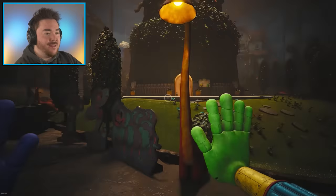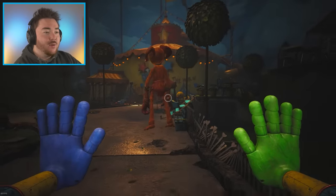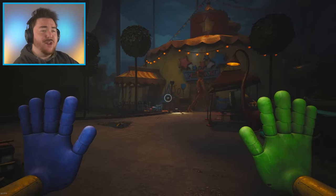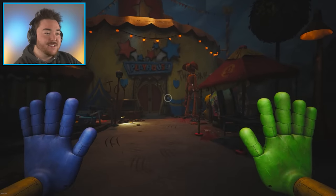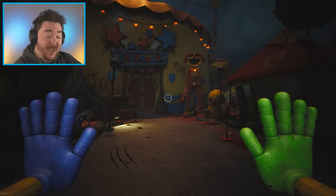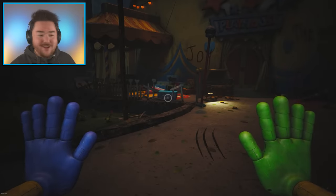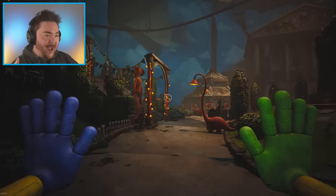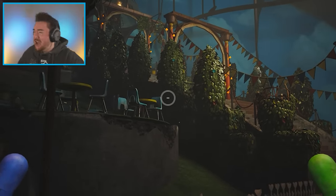We are continuing our journey in the main area. I just brought Dog Day here — he looks like he's walking around with just so much happiness now. It truly feels like he's just observing everything. He's like, I've been locked up forever, it's been so long. Look, he just looks so happy. But I think he was part of the Hour of Joy, wasn't he? I don't remember the whole lore. Are you just leaving now? He's like, I'm done, I've seen enough.